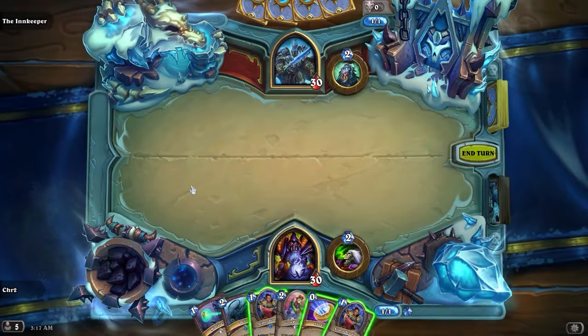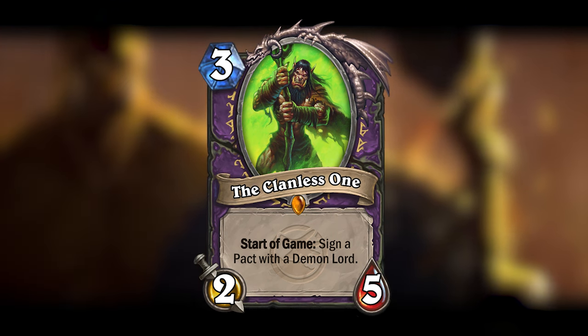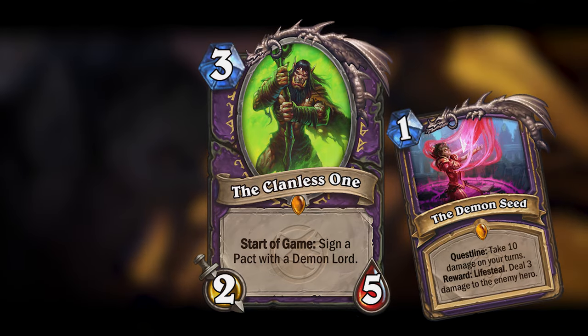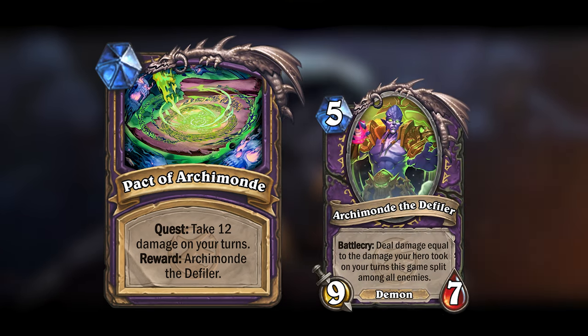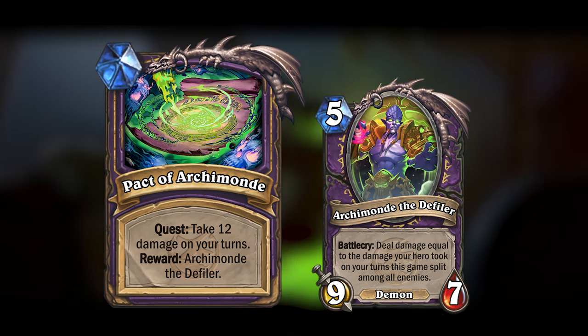The quest is played instantly, so it's technically free, but you also have to include a measly 3-mana 2/5 minion in your deck, and this also means you can play it alongside the likes of, say, the Demon Seed. You could choose the Pact of Archimonde, where you have to take 12 damage on your turns, and you will be rewarded with Archimonde the Definer, who is a 5-mana 9/7 demon that will deal damage equal to the damage your hero took on your turns this game, randomly split amongst all enemies.